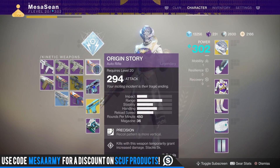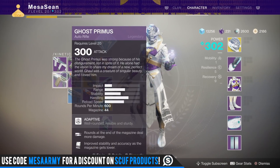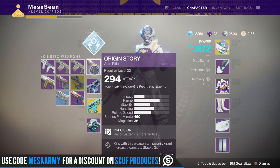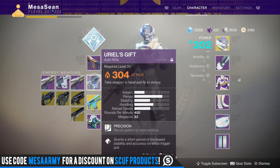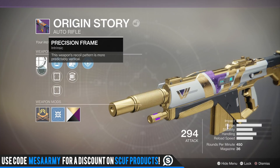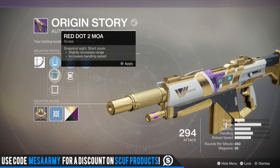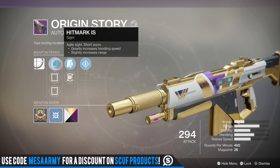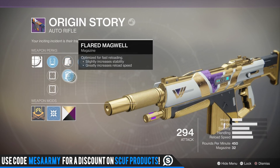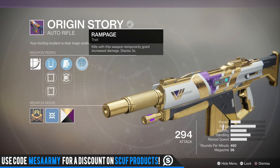I need to infuse this thing — I'm trying to find a better auto rifle. I did get the raid auto rifle tonight, and if I don't like it I'm going to infuse it into this. It has basically the same rate of fire and impact as Uriel's Gift — 450 rounds per minute. It's got a precision frame so the recoil pattern is more predictably vertical. I use the Hitmark IS sight. You've got Appended Mag for increased magazine size, or Flared Magwell for increased stability and reload speed.